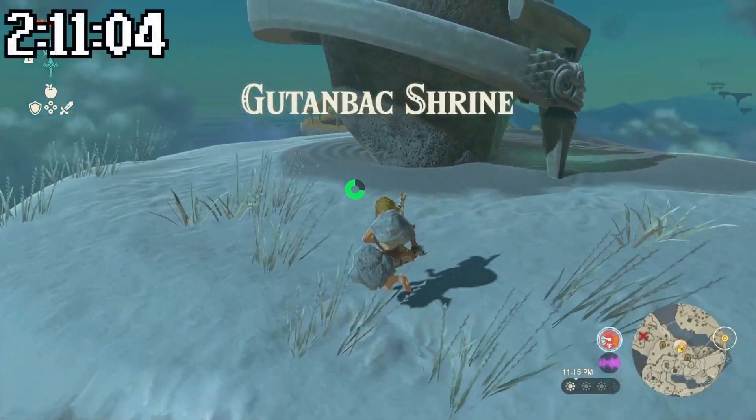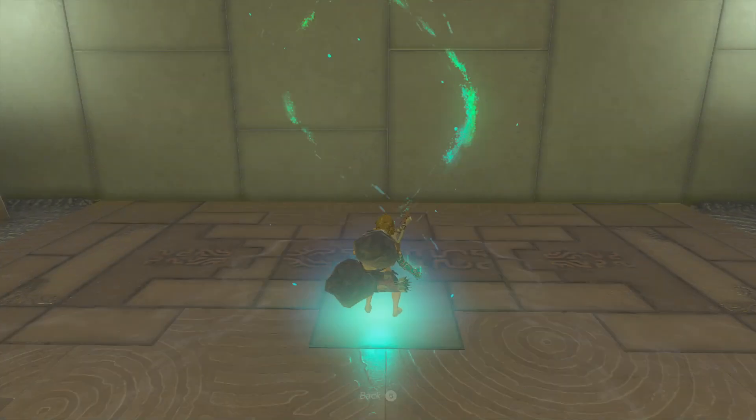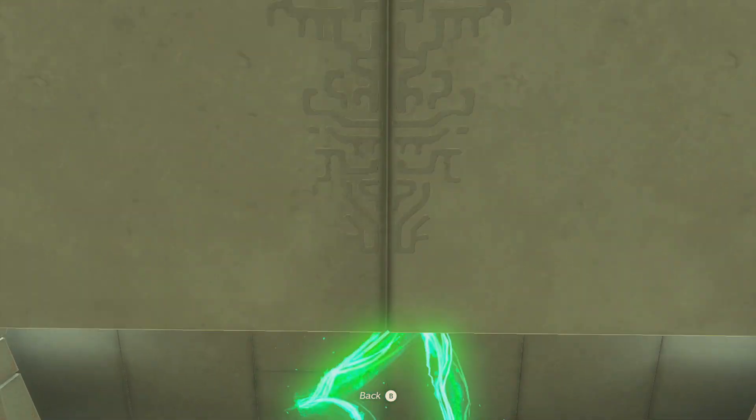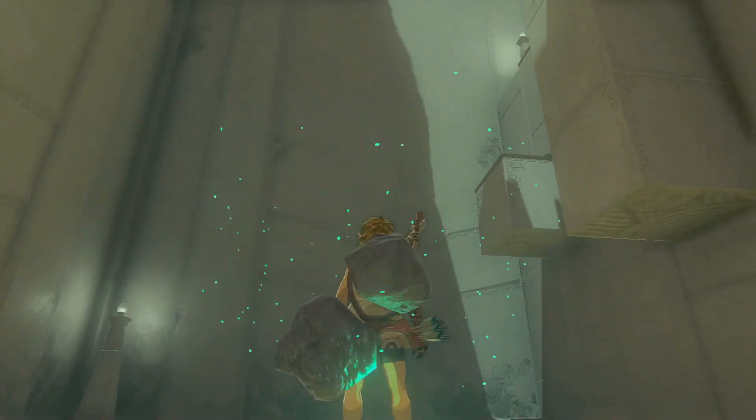After going through the cave and doing some climbing, we made it to shrine number three, where we got the ability called Ascend. This lets you rise up through a ceiling of material above you, which sounds incredibly useful in a lot of situations.